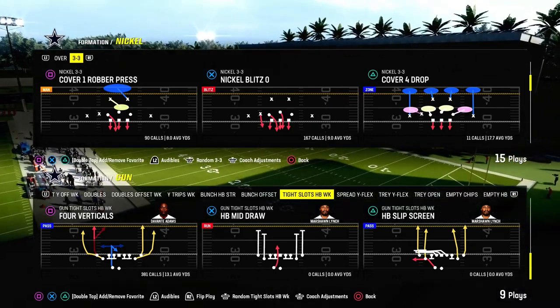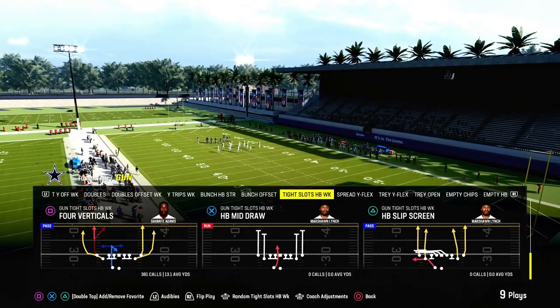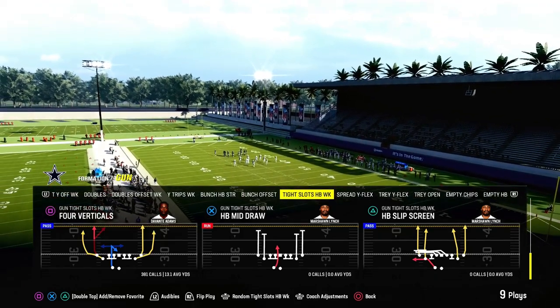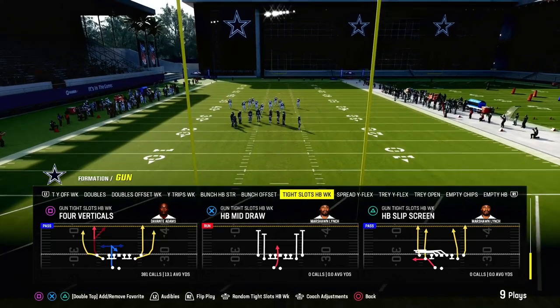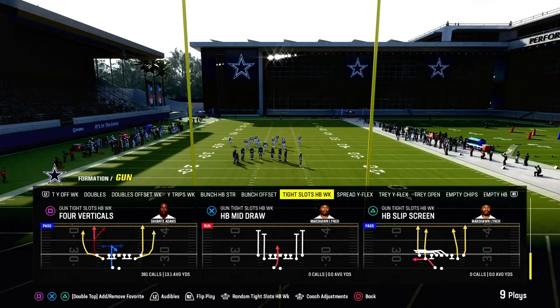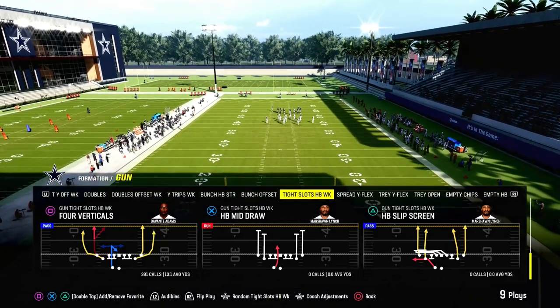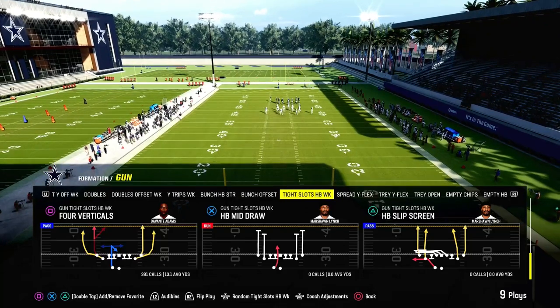We're going to show it to you out of four verticals in the tight slots halfback week. This exact play is available in the Bears offensive playbook if you utilize the live playbook feature in your settings and equip the Bears playbook in Madden — it will have the live version of the Bears playbook.